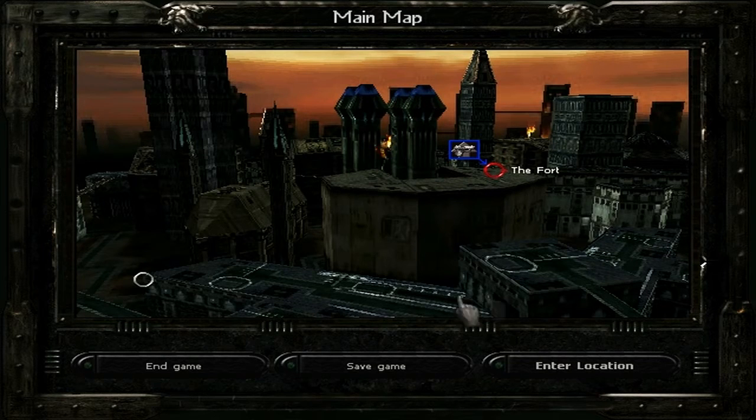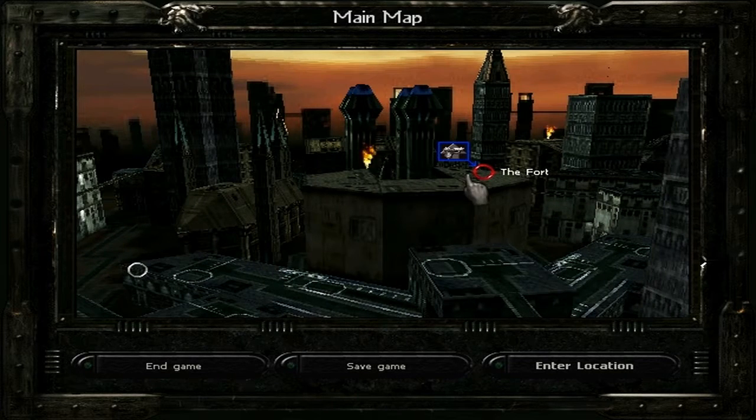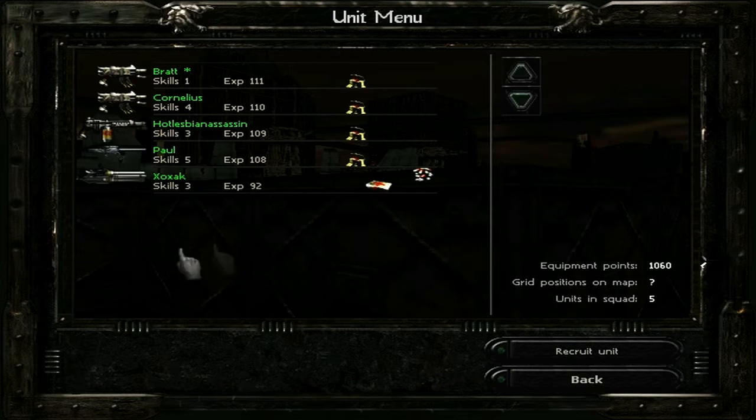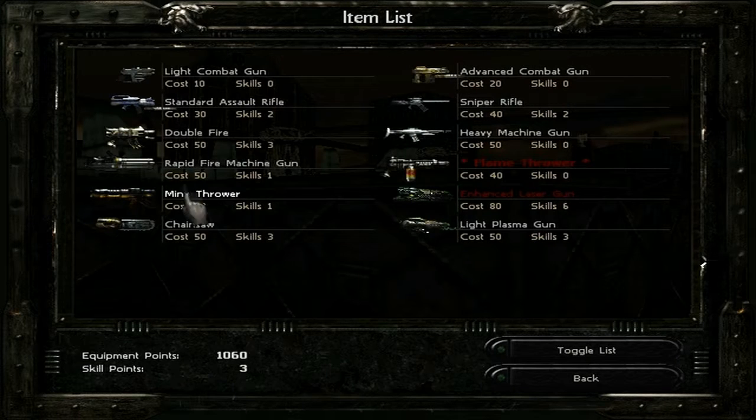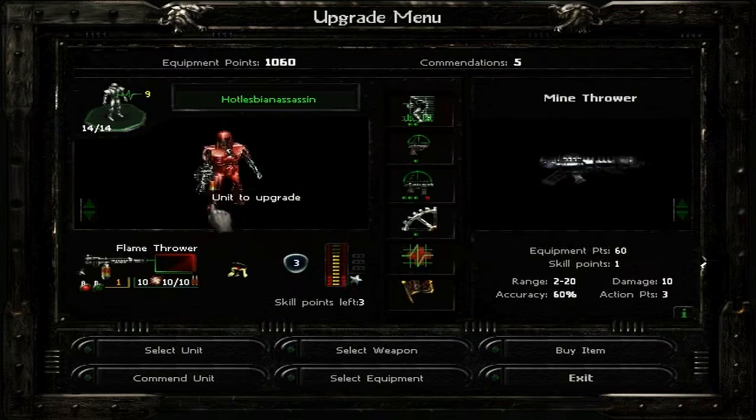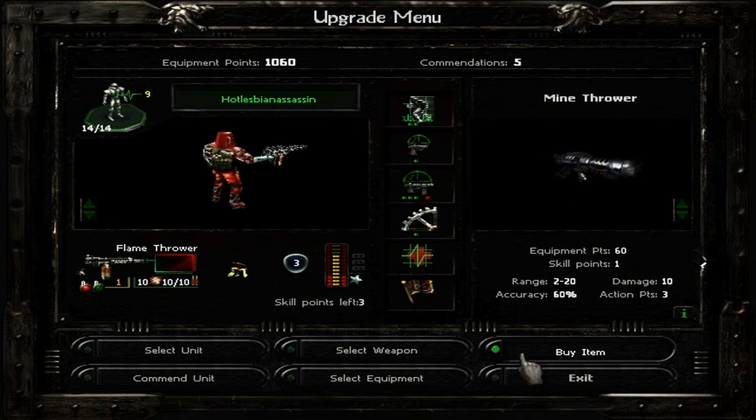Hey guys, JMMReview here. Welcome back to the next part of the playthrough. We are doing Under the City and it's about to get tactical. I want to buy the Mine Thrower, which I talked about before, really because of a specific enemy. These weapons are pretty much all just there to counter different enemies.